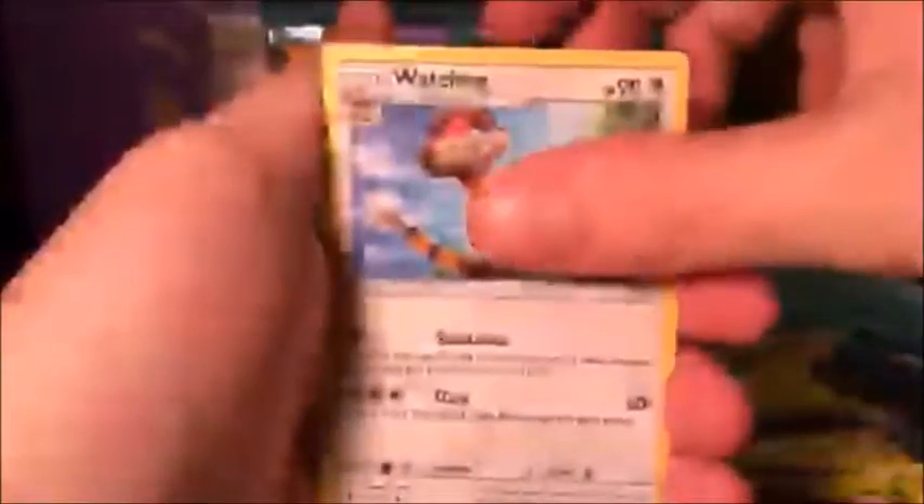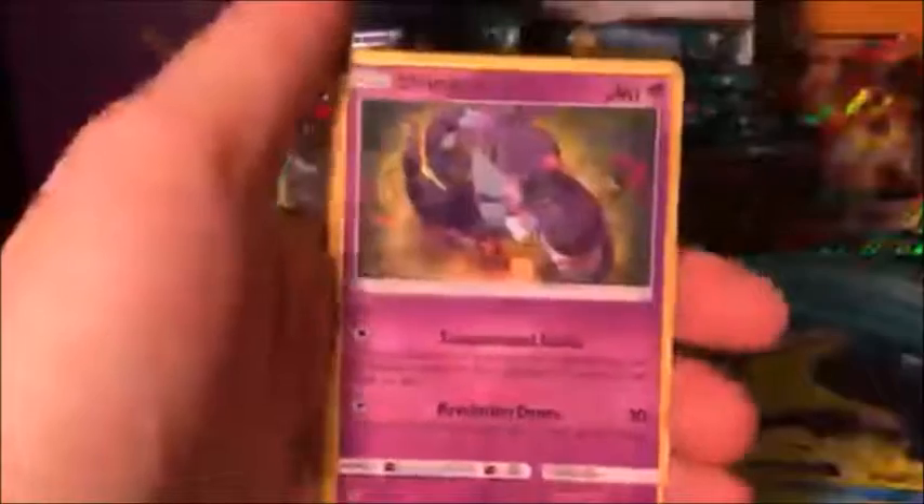Steel energy. Pack ten: Salandit, Delibird, Nosepass, Castform, Phantump, Watchog, Slowbro, Machoke, Vanillite, and Oricorio. Oreo!